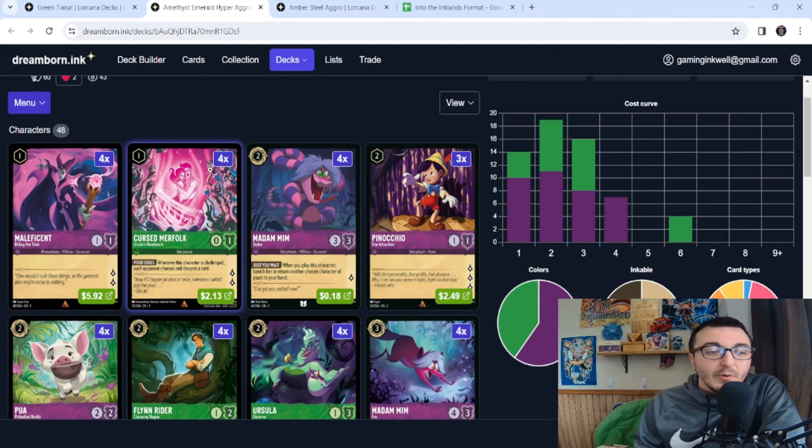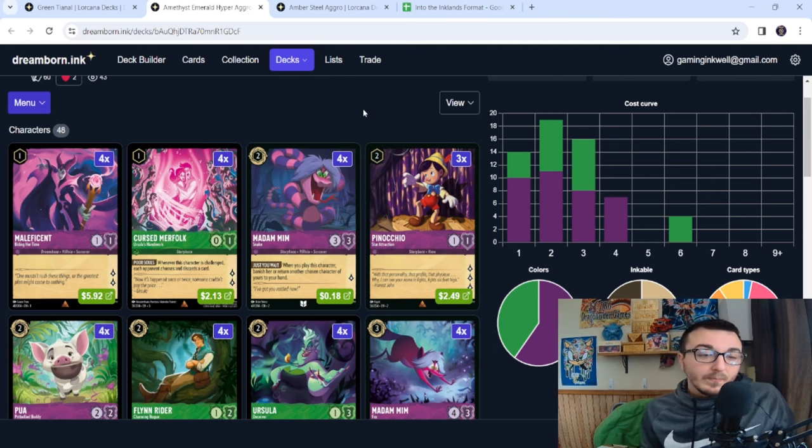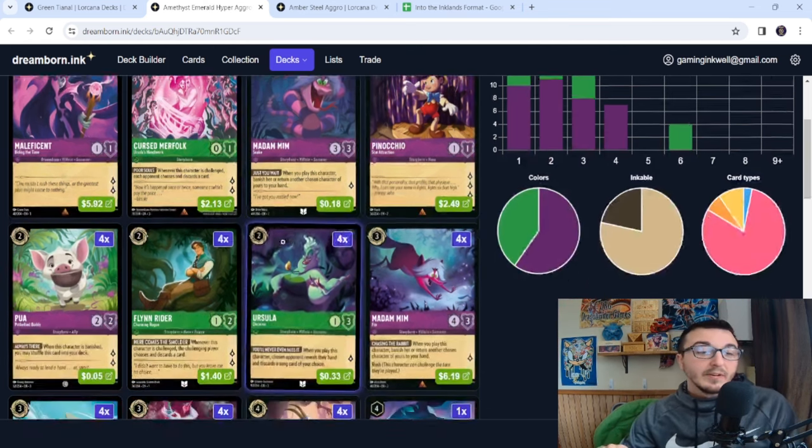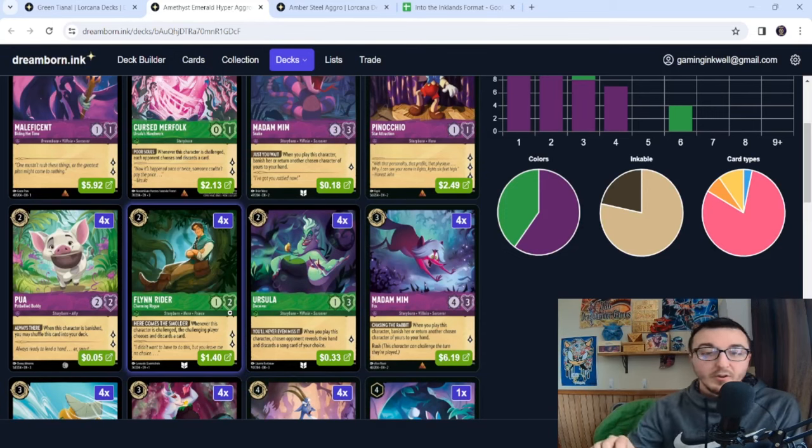On turn two, we can come out with things like the Snake to bounce Merfolk or Maleficent to protect them and get them back on board later. Or you can play even more aggressively against a Red Blue deck — with Pinocchio Star Attraction, before they even get their first character on board you're at like seven lore, and you can be up to 12 before they can challenge your characters. Pua and Flynn also offer multi-questing early.